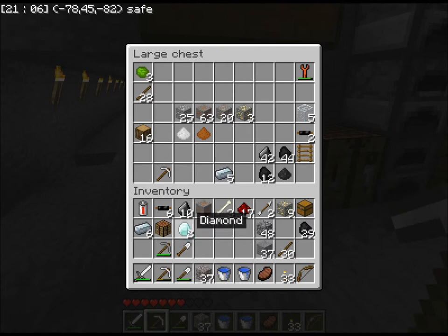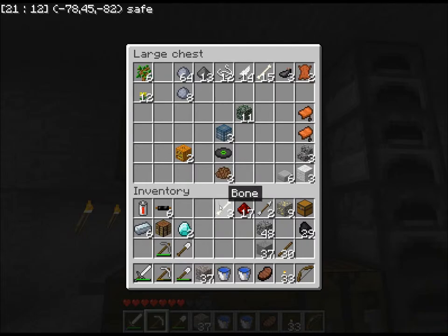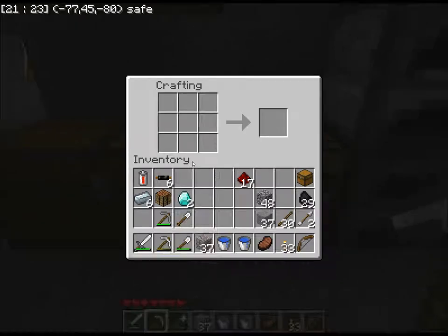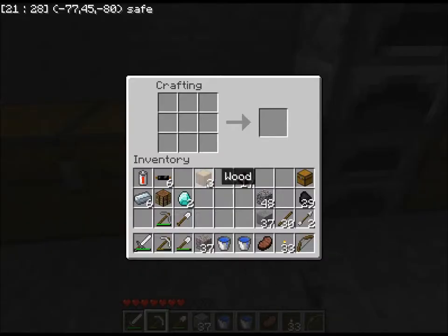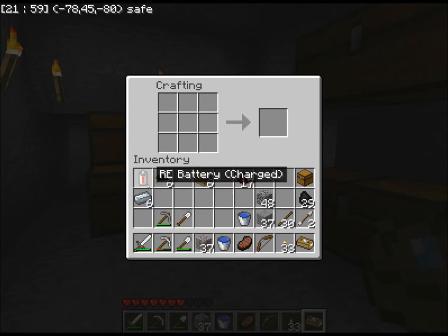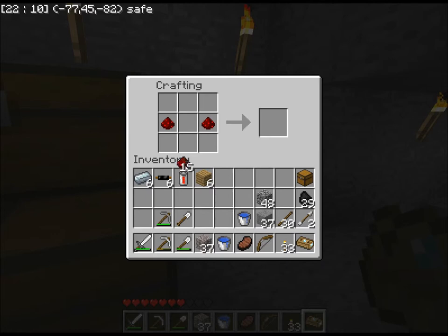Wrong chest — here we go. I grab my diamond. I arrange my inventory and build the portable workbench — I place it down, right-click it, and there it is. I forgot something: first I have to make the advanced circuit, and then I can build a mining drill. Perfect.